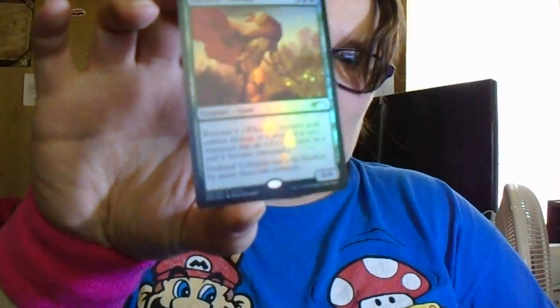So there's Theros, and Journey into Nyx — I wanted one of those because I like the god-based mythology ones — and of course a Battle for Zendikar. But first let's talk about the promo card, because it's better. It's an Outlined Colossus. It has Renowned 6: when this creature deals combat damage to a player, if it isn't renowned, put six +1/+1 counters on it and it becomes renowned. It can't be blocked by more than one creature, which means it can become a 12/12.